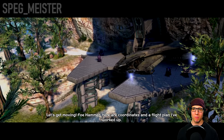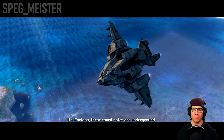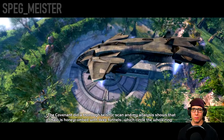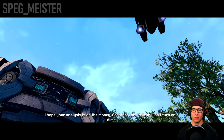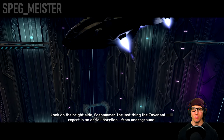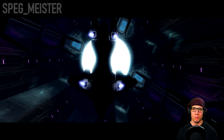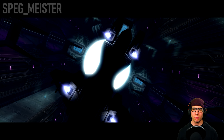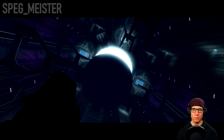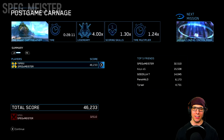Let's get moving. Foehammer, here are coordinates and a flight plan I've worked up. These coordinates are underground. The Covenant did a thorough seismic scan — my analysis shows that Halo is honeycombed with deep tunnels which circle the whole ring. I hope your analysis is on the money Cortana — this pelican won't turn on a dime. The last thing the Covenant will expect is an aerial insertion from underground. And with that, that is the end of The Silent Cartographer.